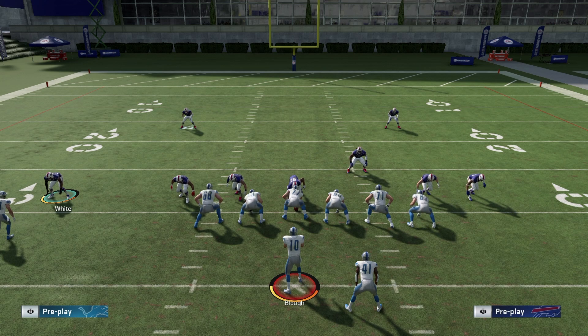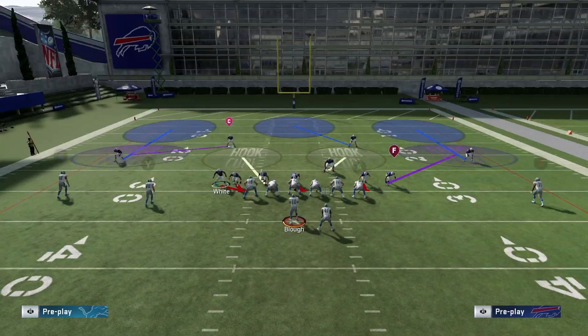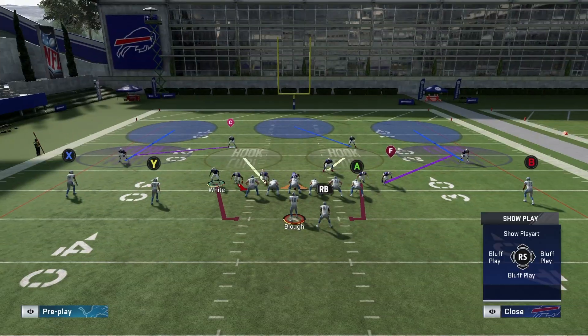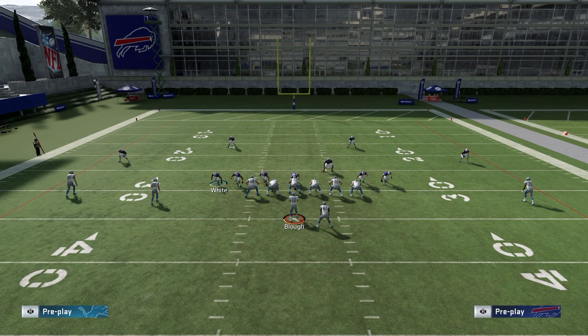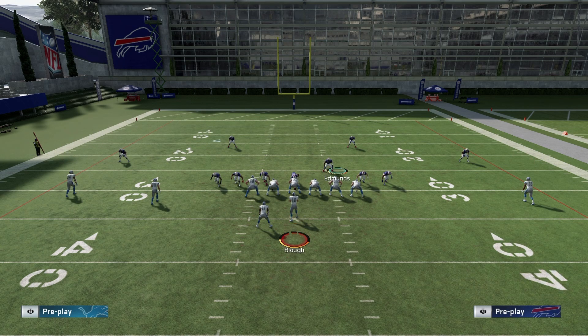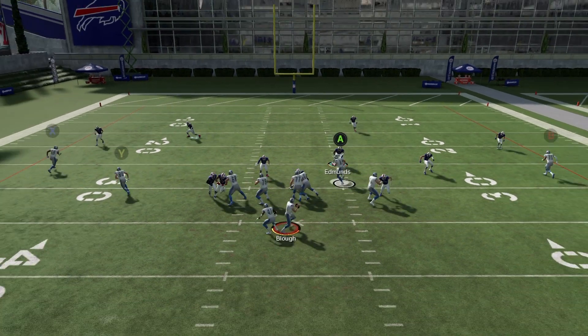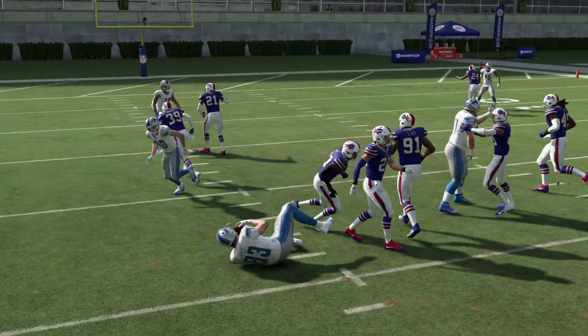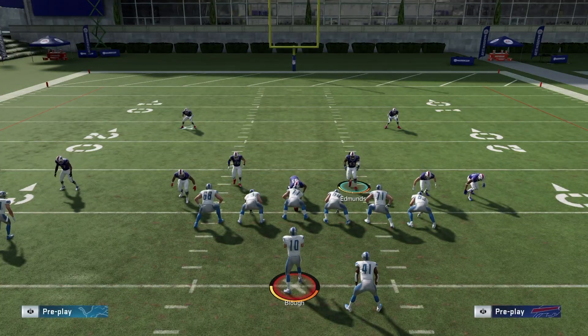Now let me show you how to get four-man pressure against seven-man protection — it involves the running back being on the opposite side. Unfortunately there's no way to glitch out the running back like in the Cover Two Sink blitz where you man up the linebacker on the running back. If you motion the running back over, he'll pick up the block perfectly fine. This isn't quite as cheesy as Cover Two Sink — it can be stopped — but it'll definitely throw your opponent off.